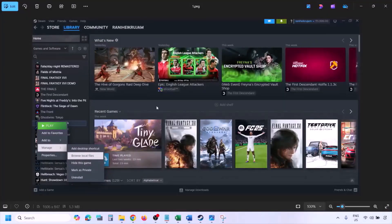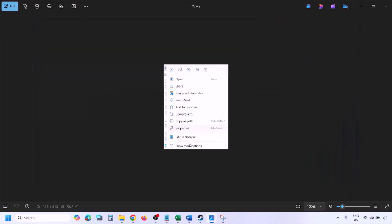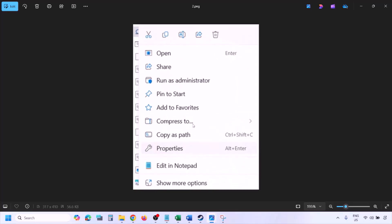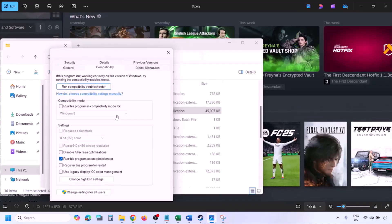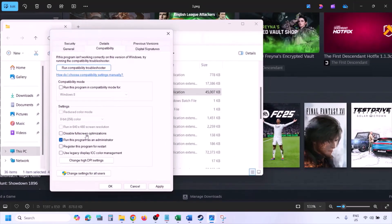To run the game as an administrator, go to Steam, go to Library, find the game in the list, right-click on the game, select Manage, then click Browse Local Files. This will take you to the game installation folder. Right-click on the game exe file, select Properties, go to the Compatibility tab, and put a check on the box which says 'Run this program as an administrator.' Hit Apply, then click OK, and launch the game from the game installation folder instead of from Steam.